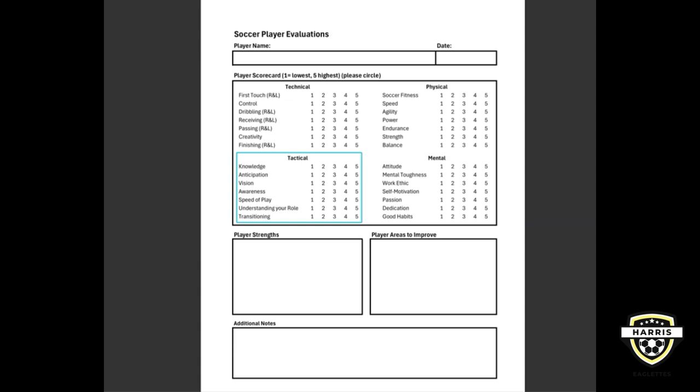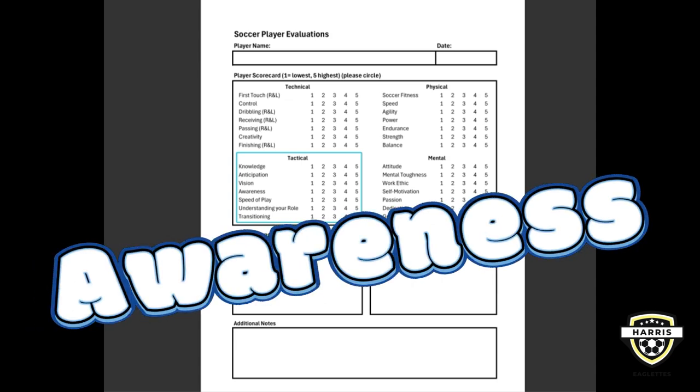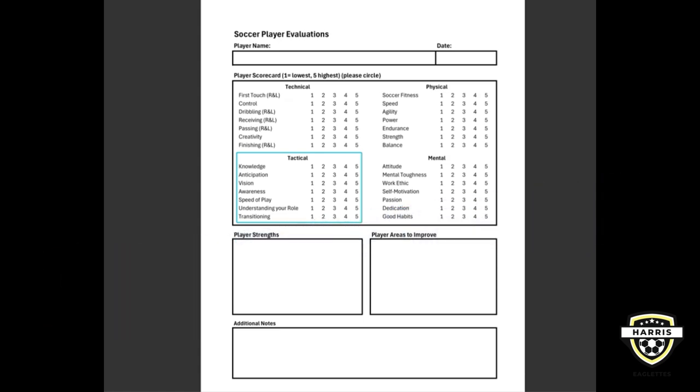The next tactical attribute is awareness — being mindful of your surroundings while playing. This includes knowing where your teammates and opponents are positioned. Good awareness helps you make better decisions, usually allowing you to make better passes. Whether it's knowing when to pass, when to dribble, or when to position yourself defensively, staying aware keeps you one step ahead. A good way to think about awareness is checking your shoulders — someone that always checks their shoulders and looks around will usually rate much higher on the scale of one to five.